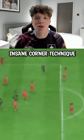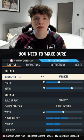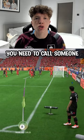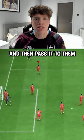There is a brand new, insane corner technique on FIFA 23. Let me show you how to do it. To start off with, you need to make sure that your corners are on two bars. Then you need to call someone short to the corner using R1 or RB and then pass it to them.